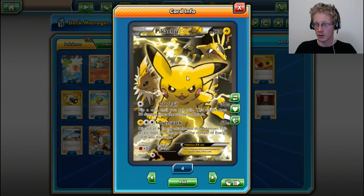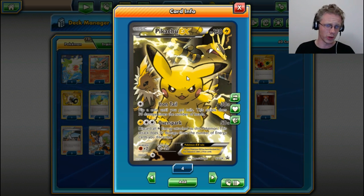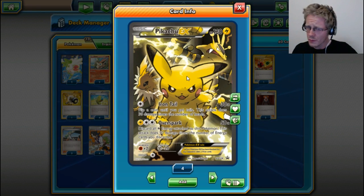This is the one that came in the box; it was also in the Red and Blue collections, which is the art I have. 130 HP Pokemon EX, Lightning type — really frail, very frail. However, it can also be pretty powerful. For one Colorless energy, Iron Tail: flip a coin until you get tails, and it does 30 damage times the number of heads. Then for one Lightning and two Colorless energies, Oversparkle for 50 damage — you discard all Electric energy attached to this Pokemon, and this attack does 50 damage times the number of energy cards you discarded. Nice finisher attacker.